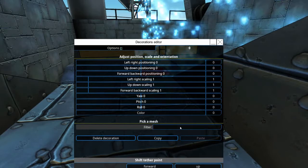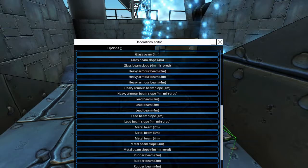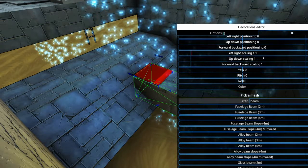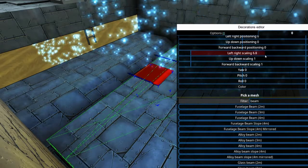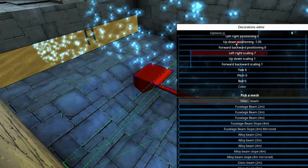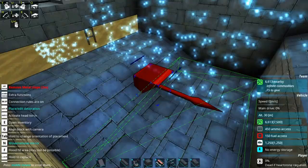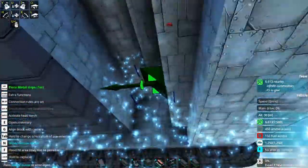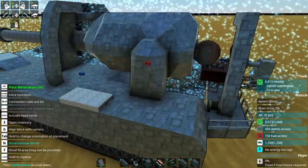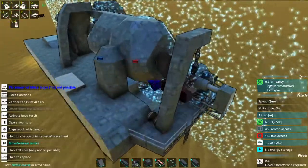A trick that we can do right here is use a decoration to hide this back here. We're going to grab a metal beam, move it up here, scale it to 7, and move it down one full meter. Now you wouldn't have even known that there was nothing there. This pit back here was mainly so the back of the cram cannon can go down in here so it can get better elevation — that's the only purpose why that is there.